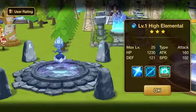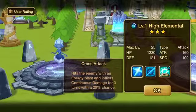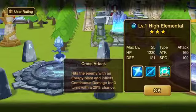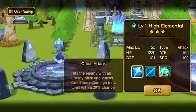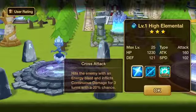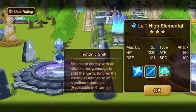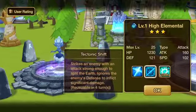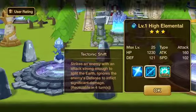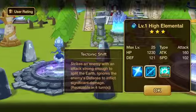As you can see, she is an attack type and her skills go as such. Cross Attack hits the enemy with an energy blast and inflicts continuous damage for 3 turns with a 20% chance. 20% is pretty low as far as activation rates go, so it's not going to happen very often, but when it does, continuous damage for 3 turns — if it passes the resistance versus accuracy process, that's pretty good. And then Tectonic Shift strikes an enemy with an attack strong enough to split the earth, ignoring the enemy's defense to inflict significant damage. I've been on the other end of this skill a few times and it really, really hurts because it ignores defense.